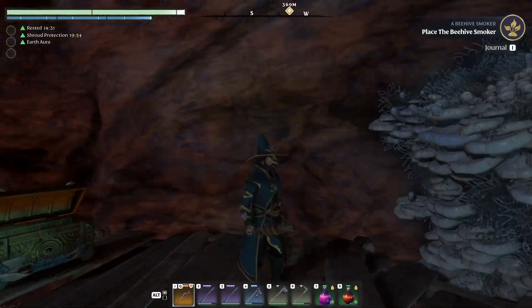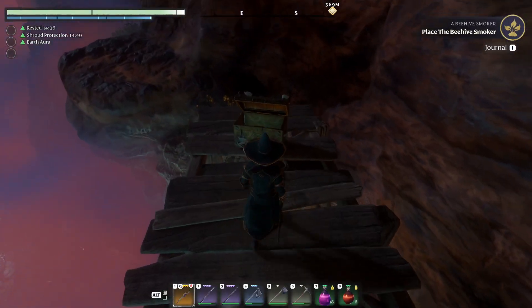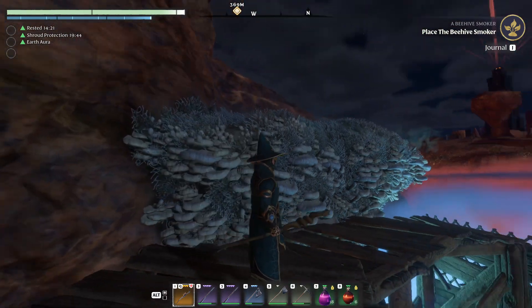The staff we're talking about is Shroudweaver for your wizard, and it spawns out of this chest with a 100% spawn chance — and it is not fun getting here.